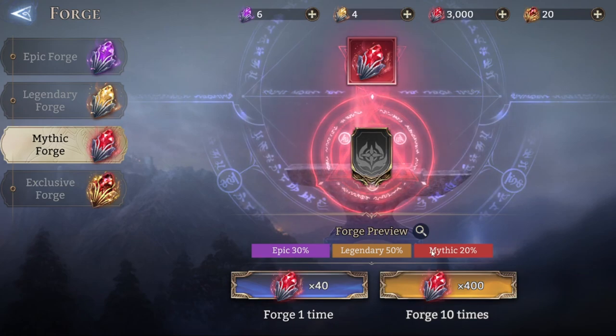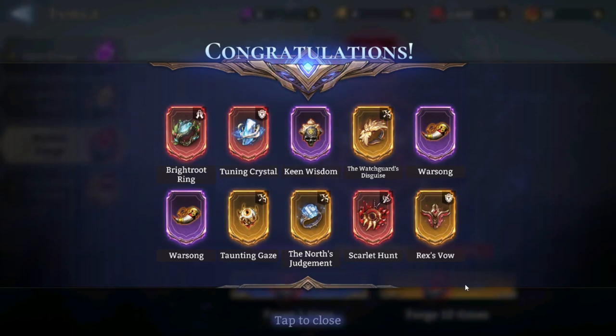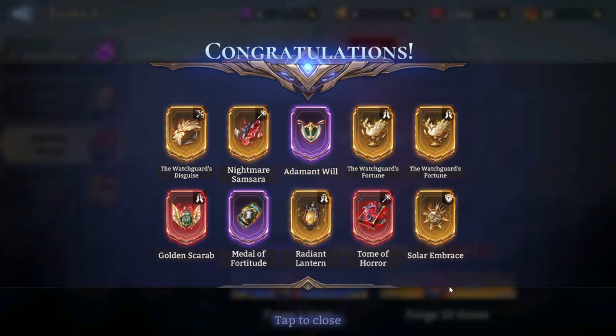Let's go with the forge — the first 400 pulls. Let's go 400. Give me the Spirit Siphon... okay. Next, let's see — I want the Tear of Twilight. Oh well, at least we got the Golden Scarabs, but Dome of Horror — I've been getting this so many times.